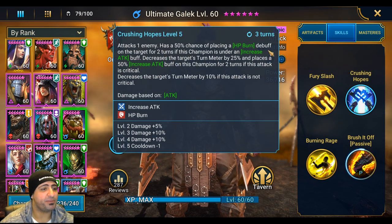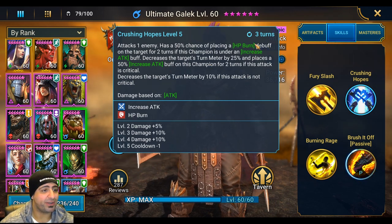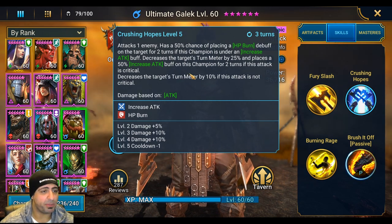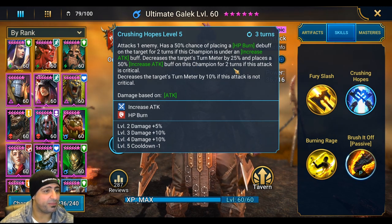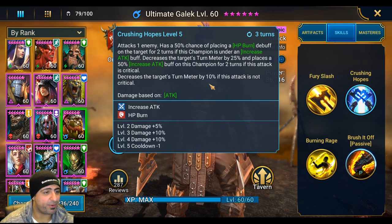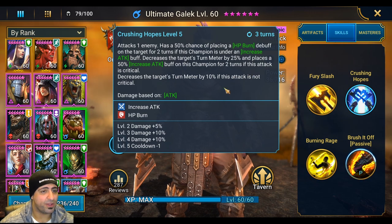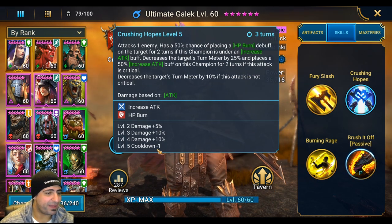You don't need to max out the first ability. His second ability, Crushing Hopes, attacks an enemy with a 50% chance of placing HP burn for two turns — again requiring increased attack buff before he can place HP burn. What's great is that he decreases the target's turn meter by 25% and places increased attack buff on himself for two turns if he crits, versus only 10% turn meter decrease if not critical. Get that 25%.